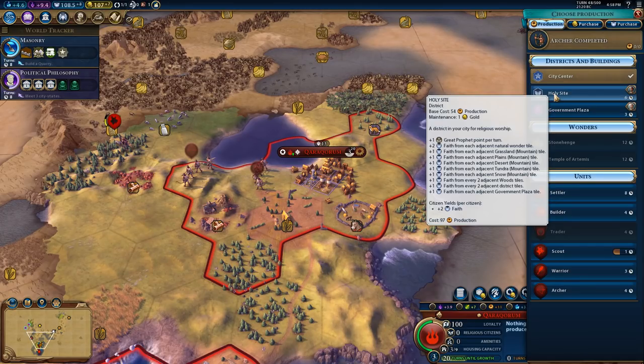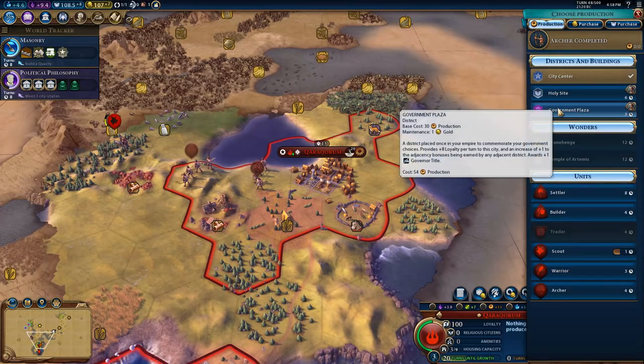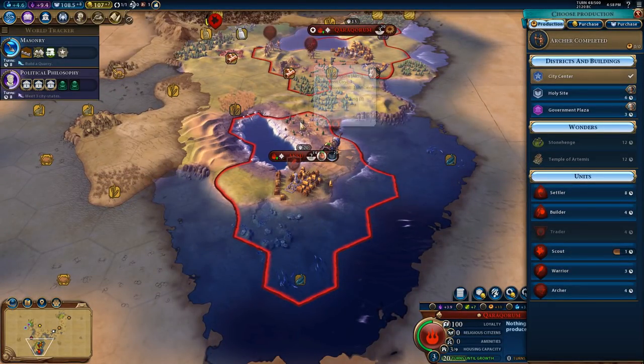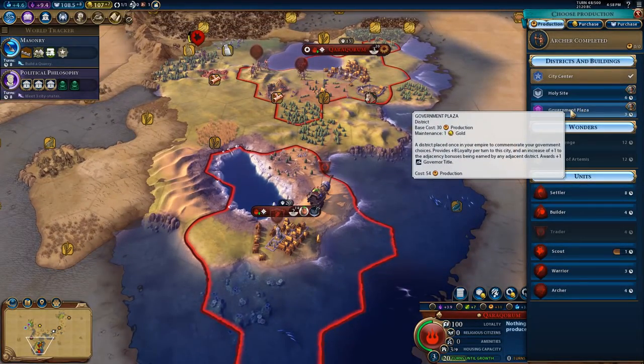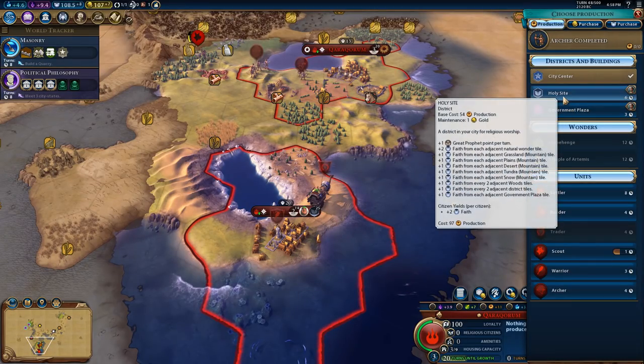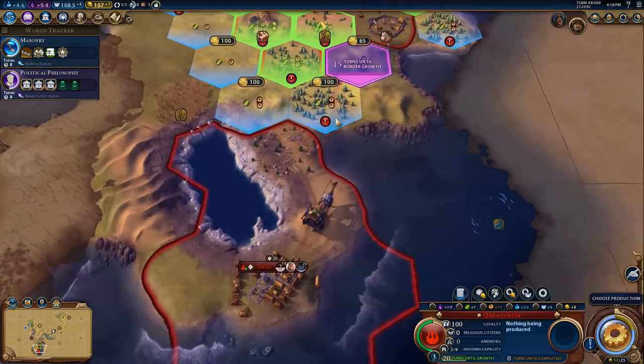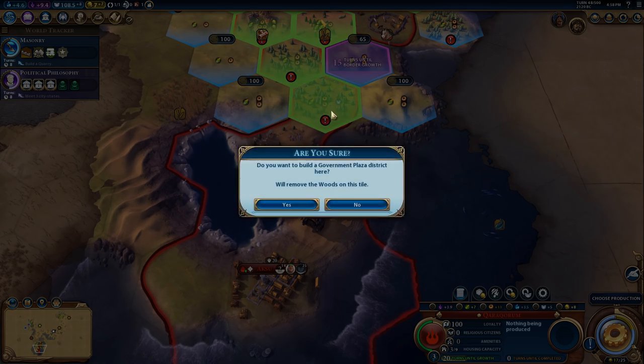So we're already getting plus two faith because we're next to the natural wonder from the holy site, and the Government Plaza will increase that - which I think will be fantastic. It takes three turns - we're going to do that right there.